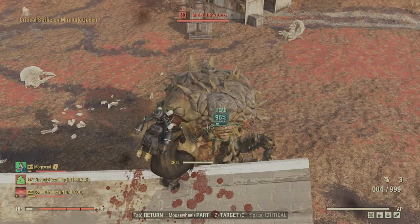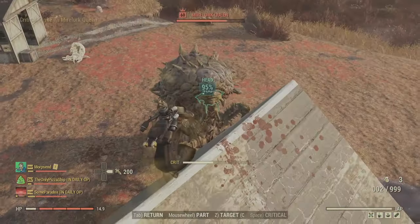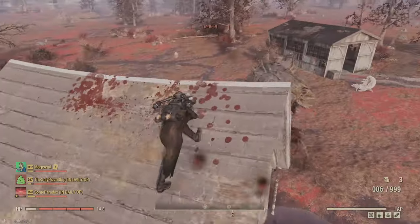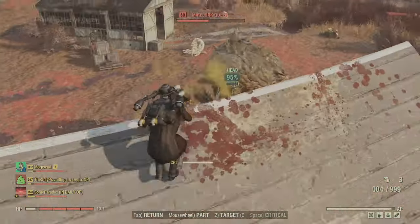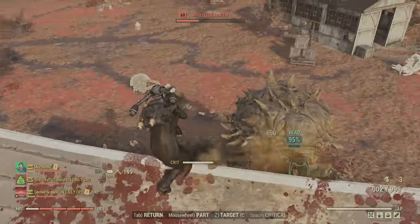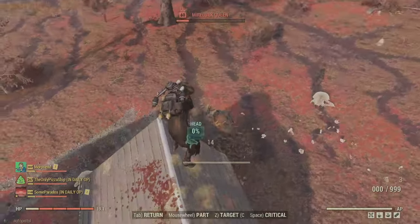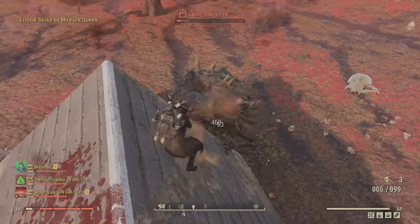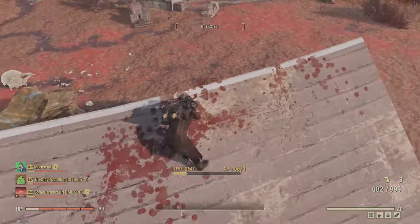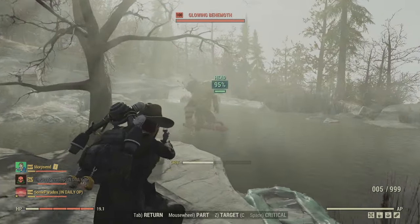For boss fights I thought the anti-armor explosive was going to be my best bet, but on the Mirelurk Queen it took quite a while to get her down. I didn't really think the quad was going to be useful here since I'd have a lot of time pressure reloading with her throwing poison at me. Compared to railways or anything I'm normally used to, this is going to be drastically less effective, so a boss killer this gun is not — for sure.